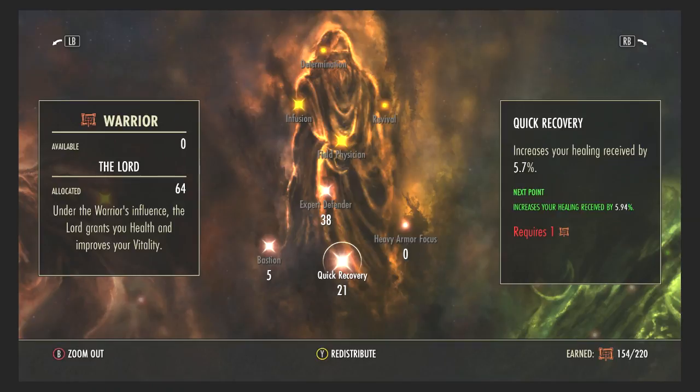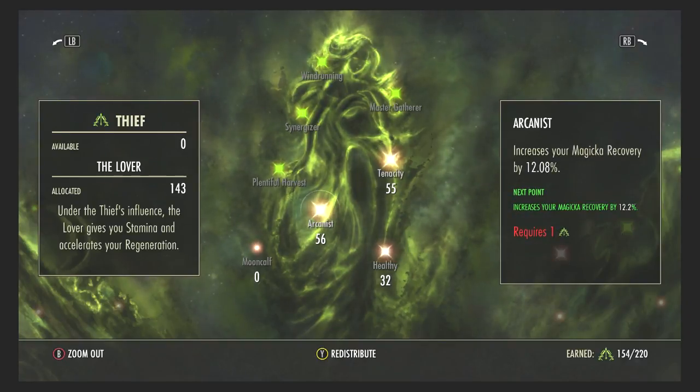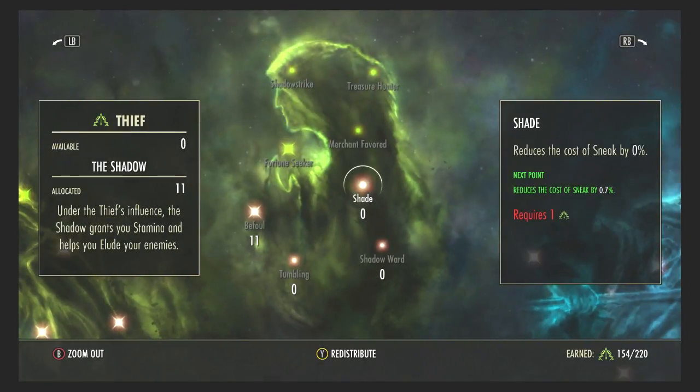Feel free to pause the video at certain points in the champion point tree to see what's going on and where to put your points. Feel free to copy or take ideas and adapt them. If you want to improve this build, leave some comments below. This is a very effective healer build, and you could probably switch it to a DPS by keeping all these champion points — you'd have massive amounts of magicka. Anyway, that's it for this video — subscribe, hit the like button, and turn the notification bell on. My name has been Northy33, I'll see you in the next video.